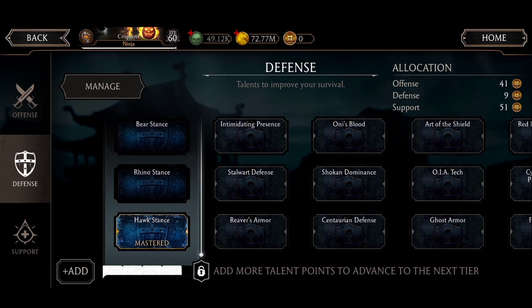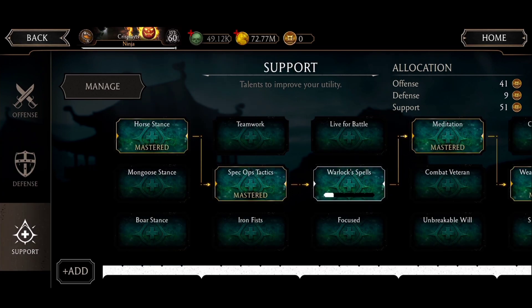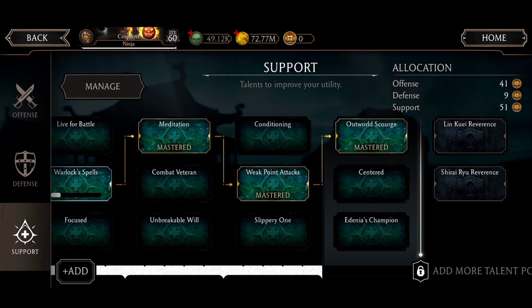We're gonna be using Hawk Stance just for debuff resist. On the support: Rose Stance to give power generation for people that are tagged out, Spec Up Tactics for power generation for people tagging in, Meditation to decrease the cost of special one, Weak Point Attack to Snare with Power Drain, and Outward Scourge to have a chance for special one to be free.